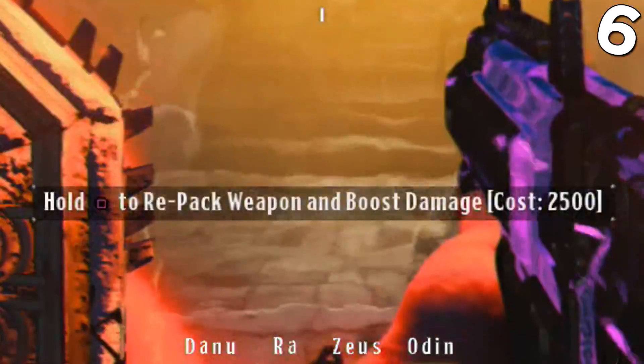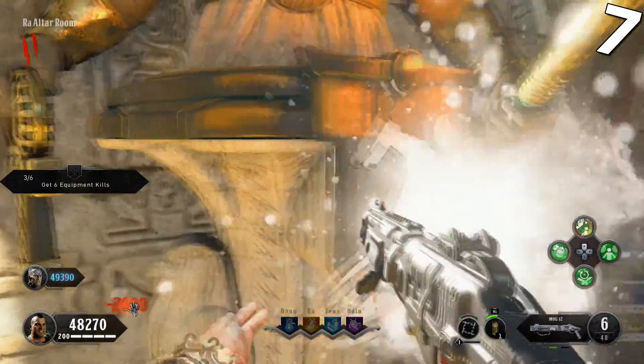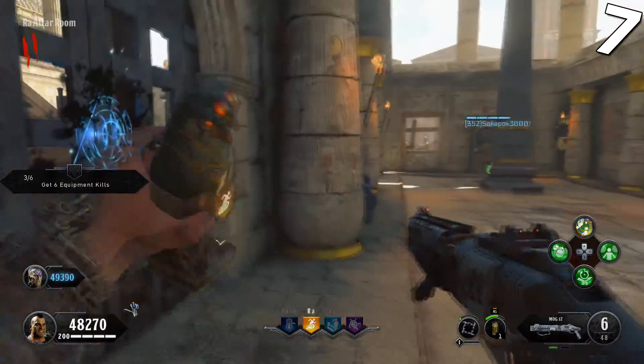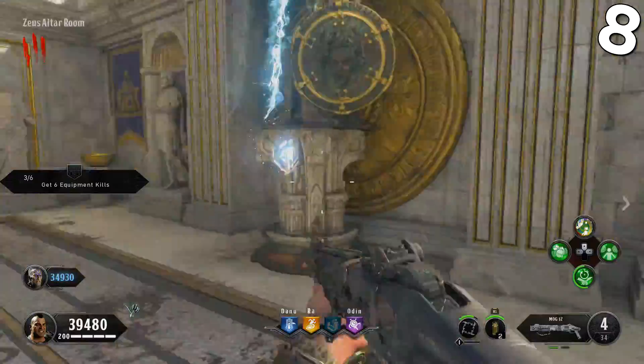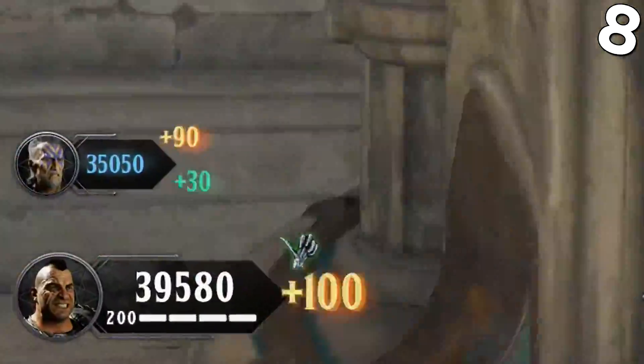Every time you Pack-a-Punch, your weapon's damage will increase by 25%. This can be done up to 4 times per weapon. On IX, there is no power, making it the only map besides Nacht and Totem that does not have power. You can also get a free 100 points by going prone at a perk machine.